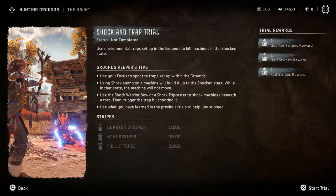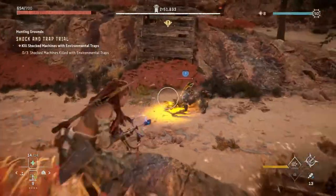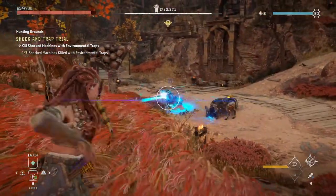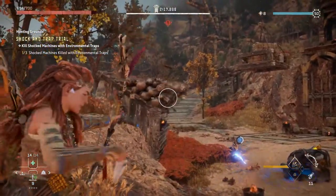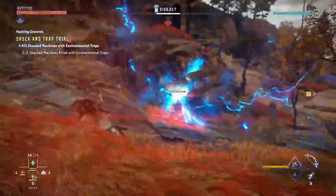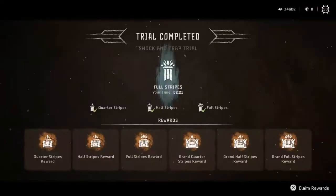The last trial, the shot and trap trial, will have you shoot a machine under a trap and then set off the trap on it. You can spot the traps with your Focus, but they are easy to locate around the ground. The challenge of this trial is dealing with the chaos that ensues and using some patience to wait for the right moment to strike. Hiding in the tall grass near a trap, you can wait for a machine to pass by and shoot it when nearby, then you only need to shoot at the trap to set it off. Do this three times and that will be the shot and trap trial done.